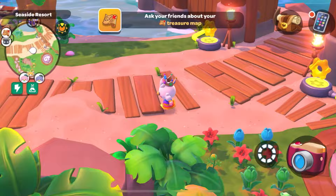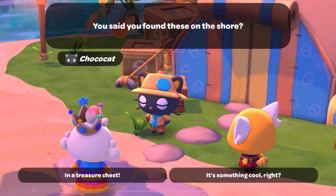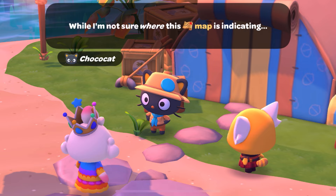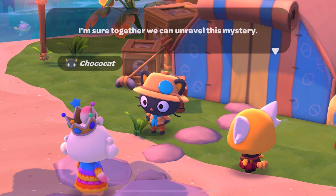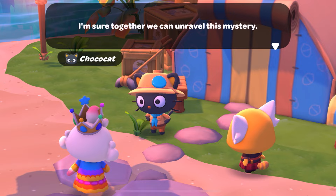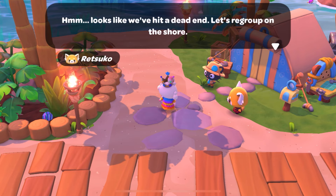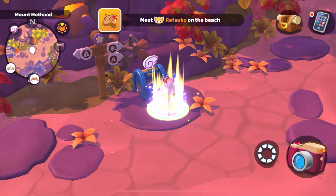We need to take care of business first — flowers is usually a very big part of my day. Any idea what your treasure map indicates, Choco Cat? I found this on the shore in a treasure chest — this is most intriguing. I'm not sure where this map is indicating, but I'm unsure what the purpose of this machine is. I think there's an issue in the dialogue here — I never said it was a machine. I'm sure together we can unravel the mystery. Let's regroup on the shore, by the treasure chest.